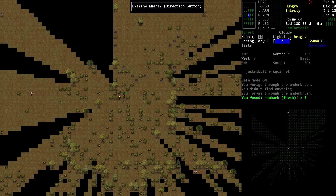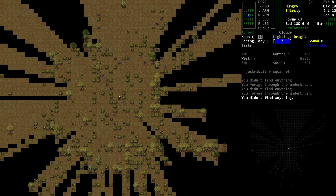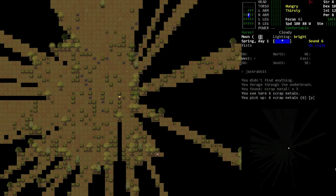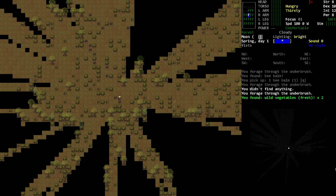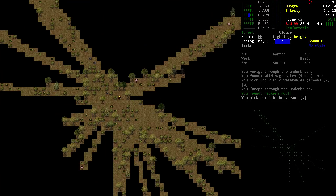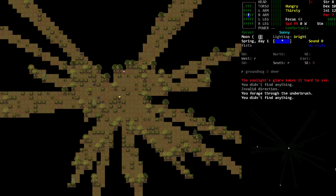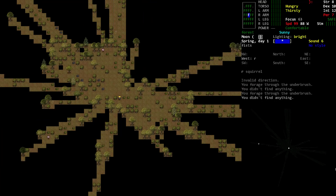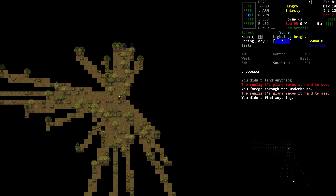Found rhubarb — rhubarb's delicious, though we probably won't enjoy it raw. We're going to need water at some point. Scrap metal — oh, thank you! There are a few things we can do with that. Found wild veggies and hickory root. At some point we're going to have to go into town. The sun's glare makes it hard to see — just too bright. It's absolutely sunny now so I'm comfortable, not getting cold anymore, and it's stopped raining, which is nice.